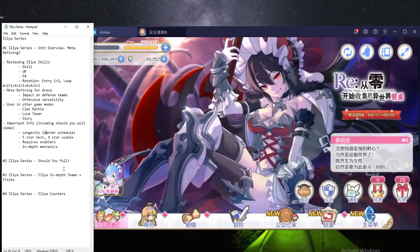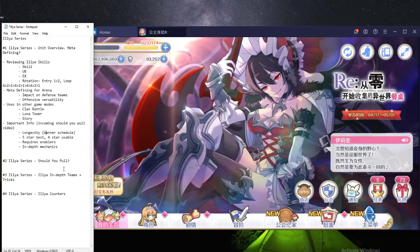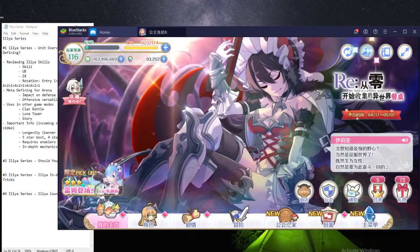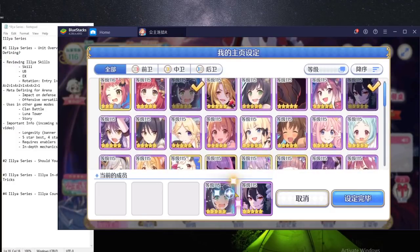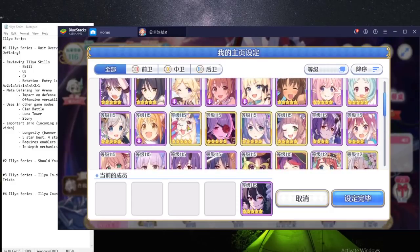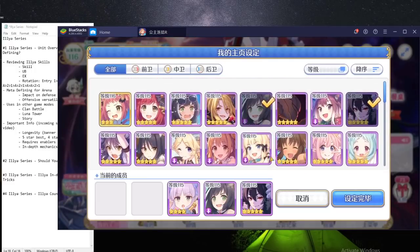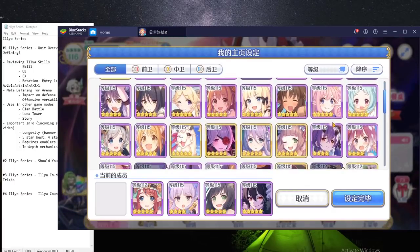So she has a huge meta-defining impact on both Princess Arena and Battle Arena. What are her other uses? If she was just a PvP unit then she wouldn't be as impressive, but she's actually one of the core units for mages in clan battle. Position-wise, she is quite forward — so if you run the mage team, for example, we don't have Summer Kaoru yet, but if we were to run mages on the global server for the next clan battle, it would look like: normal Kaoru, Kyoka, and then Misato as healer, plus one more magic DPS.